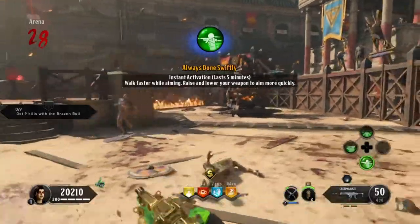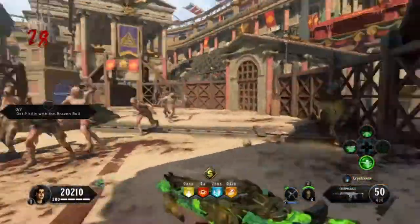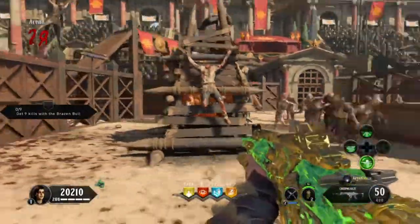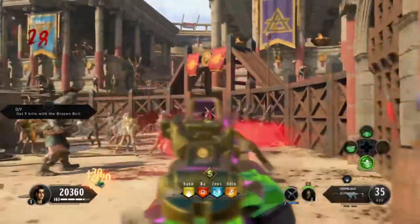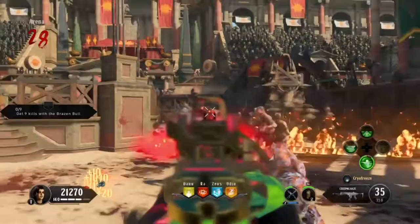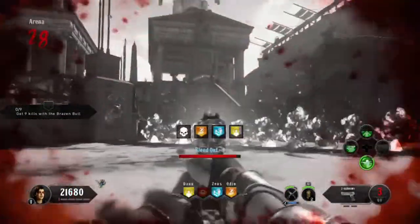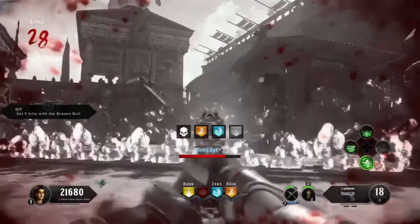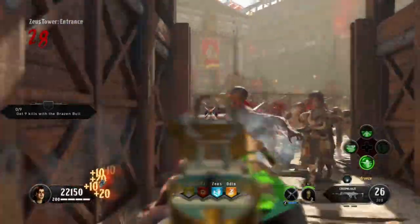Let me show you how Always Done Swiftly works at higher rounds — get them all grouped up first. The jukes are real. Now we've got them all on the line, wait for the rest to spawn. Gotta run through the fire sometimes — it's okay, as long as you're not running repeatedly through it. That's our last down at round 28. That's where it gets tricky — you've got to get right back into the action when you get up because they don't stop, they just keep coming.